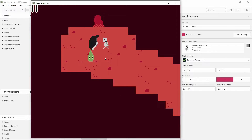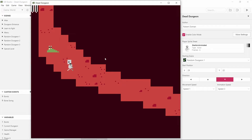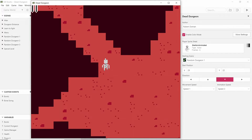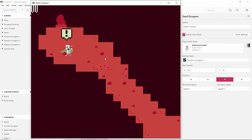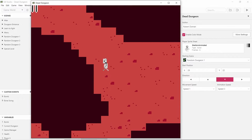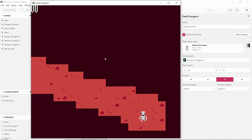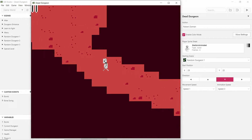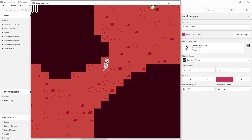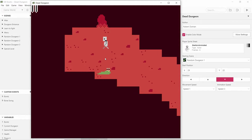Once you get to the fourth or fifth level it takes you to a special one that will always be that level — just like in Stardew Valley when you go down into the mine you know what to expect on some levels because there's a chest waiting for you. Because it is random you can often get the same dungeon twice, but hopefully if you have enough different dungeons in your game then that won't matter. It won't be the same every time.